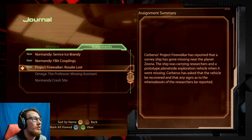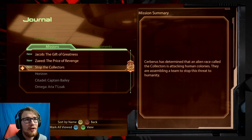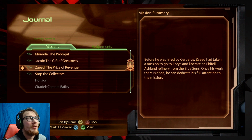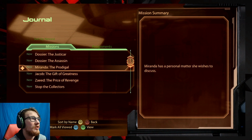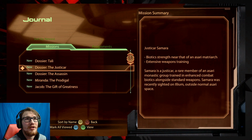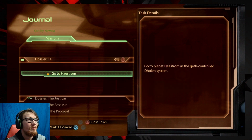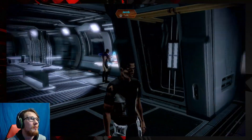There's a bunch of different things we can do, but these are the missions we specifically want. Stop the Collectors is the main story, but Zaeed has something he wants to do, Jacob has something he wants to do, Miranda has something she wants to discuss. We can also go get the assassin Thane Krios, an expert sniper, and a Justicar who is an Asari. But Tali is what we're gonna do — we're gonna go get Tali this mission, so I'm not going to talk to Jacob.